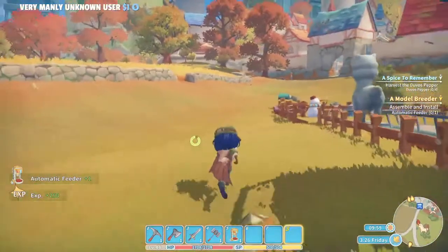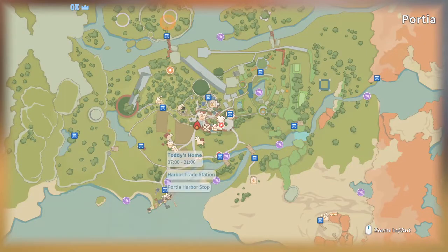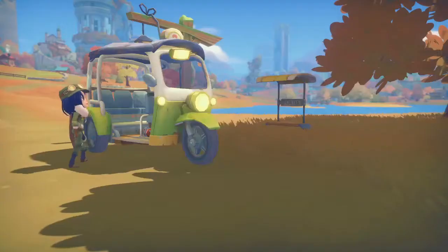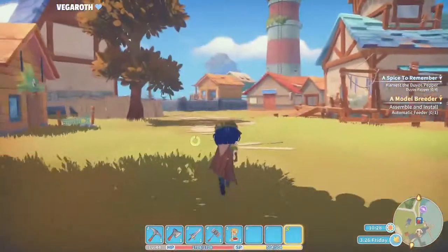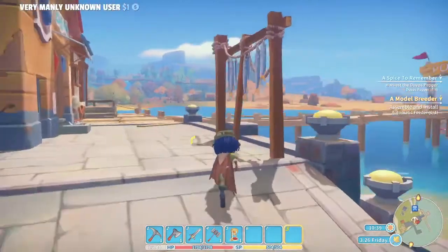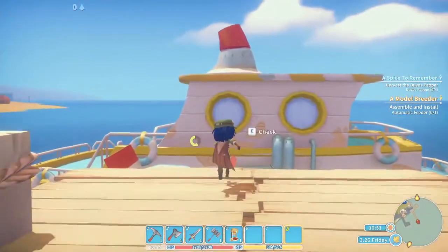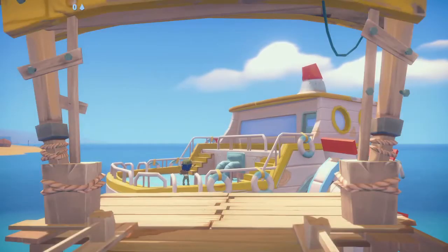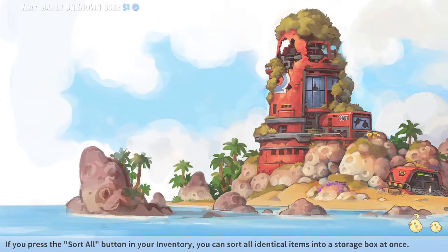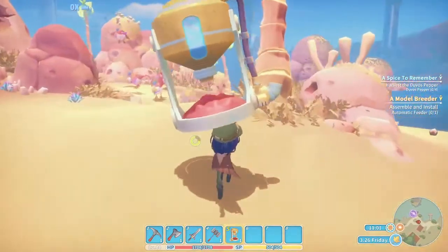There we go. I think this should go to Toadie. Let's wrap up the DD stop and go to Starlight Island again. I suppose I have to go there with it. Let's take the boat over again from Portia to Starlight Island, and hopefully they're not going to attack me for placing their automated feeder system. Let's keep our fingers crossed.